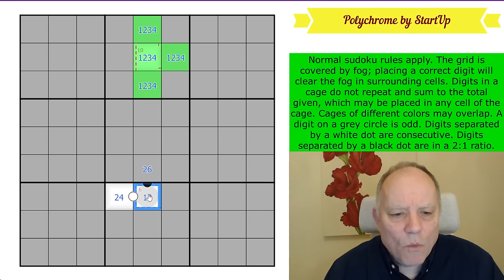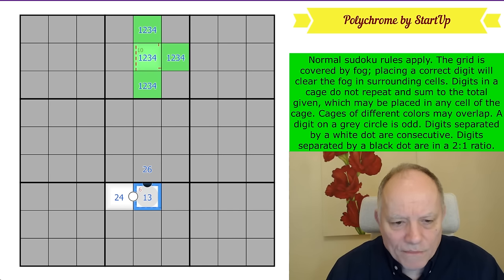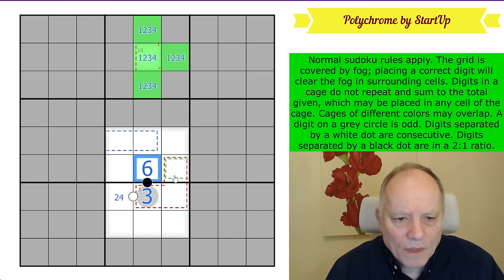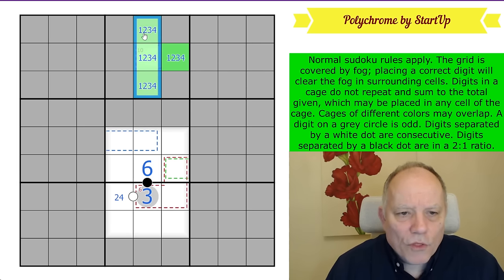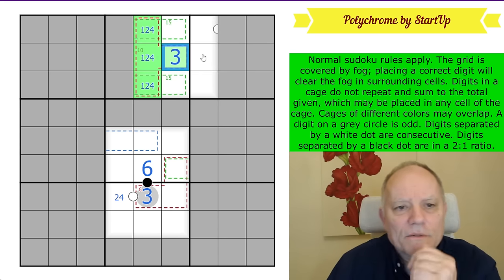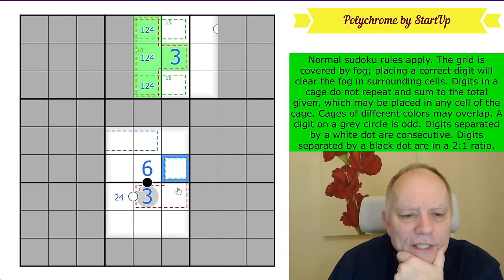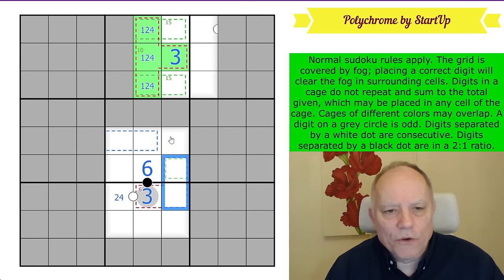Looking back down column five: if we were to put a one in here, which requires a two there, we can fit three and four, but the other digits become impossible. So this is not one — this is a three. That will clear some fog. This is a six, which clears more. Three is not in those cells; three is here. And the six cage needs a two and a one in it.